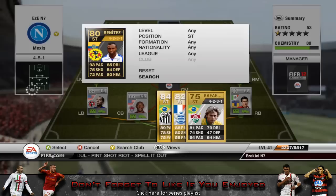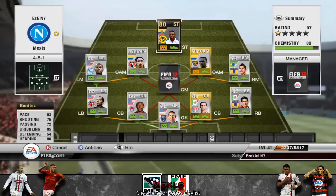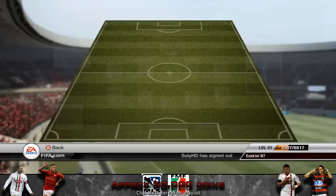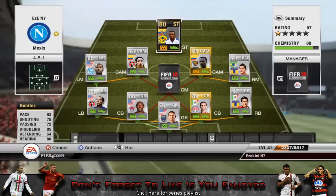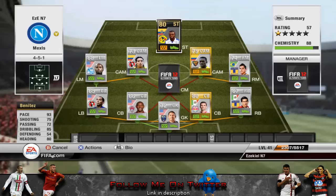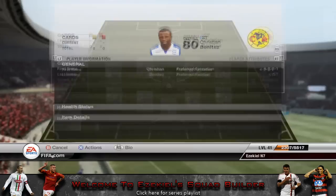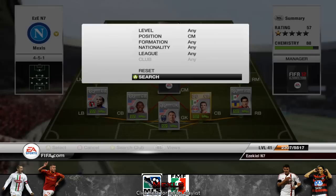Moving on to the striker, I'm leaving the centre mid to last because he's the guy that links everything up. We have Inform Benitez — he has 4-star skills, 93 pace, I think 95 sprint speed, and 75 strength, which isn't bad for a 5 foot 6 player. He's very small but actually quite strong, so when you're running alongside a player he just skips past — too quick and too strong to tackle. He's also got very good dribbling, so he'll be great at shifting the ball. He's got 80 heading as well, but he's definitely not like a 6 foot player who gets on crosses most of the time.